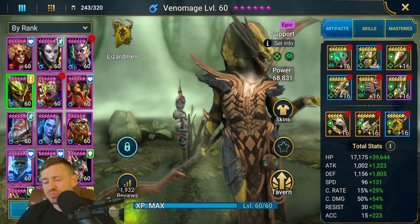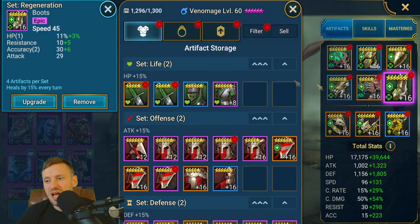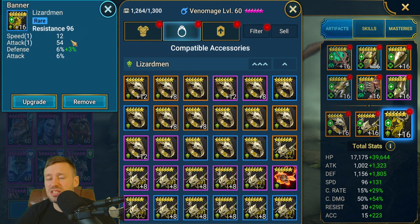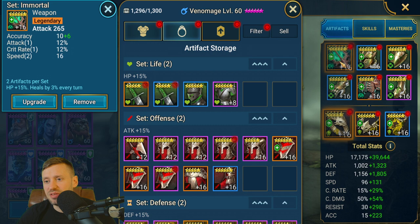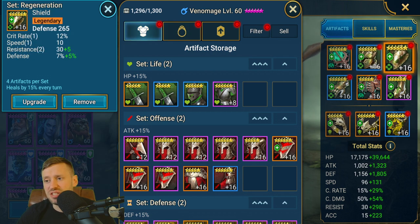For gear: HP gloves, HP chest, and ideally HP boots — unfortunately I didn't have the substats of speed to reach the required stats. We've got a resistance banner, which can also be an accuracy banner depending on what you need, a defense amulet, and a defense ring. The substats you're looking for are speed, accuracy, defense, and resistance.